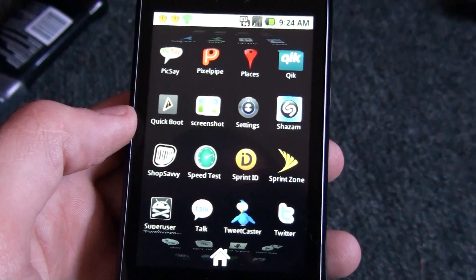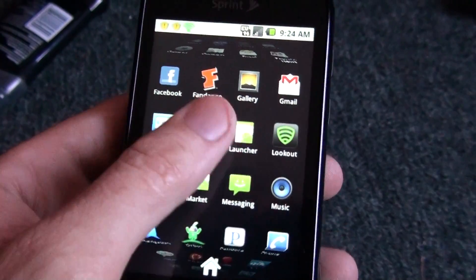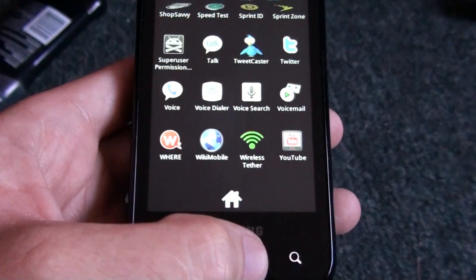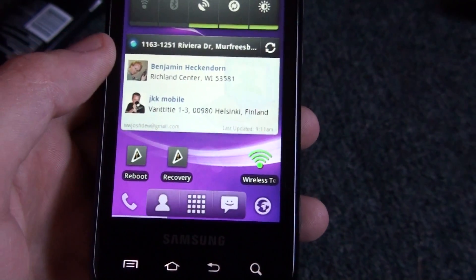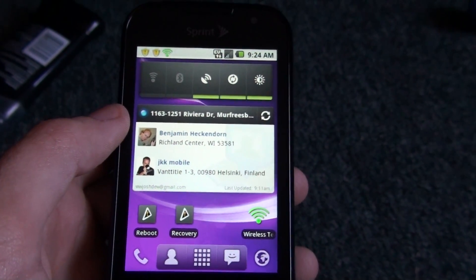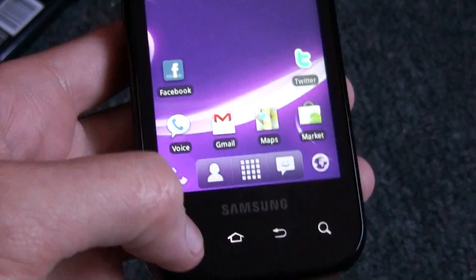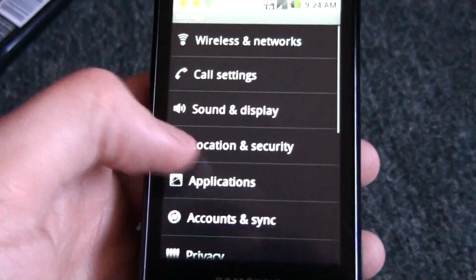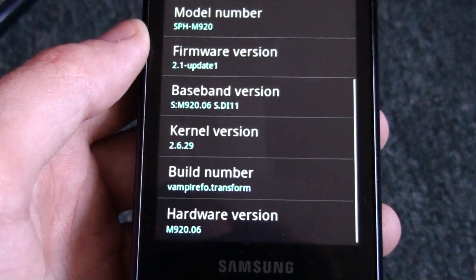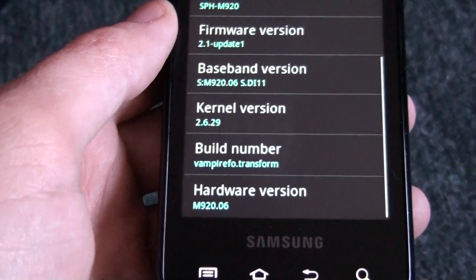I have access to anything root. I only have one root app right now — quick boot and Wi-Fi tether. It works. I'll show you my system info. I'm just using a custom recovery and custom kernel right there.